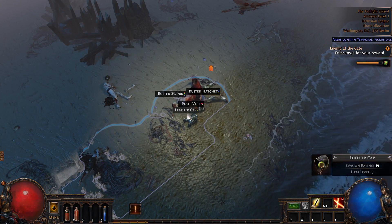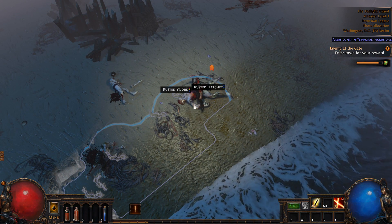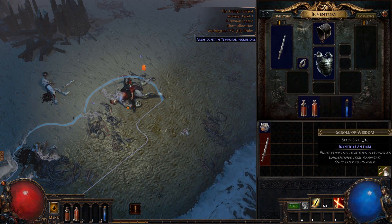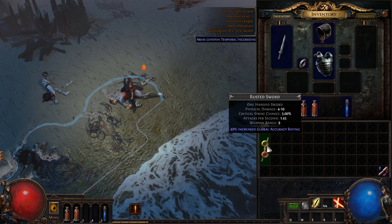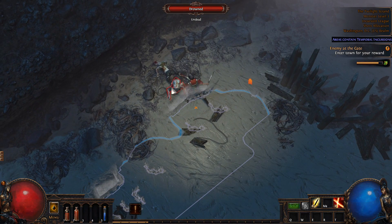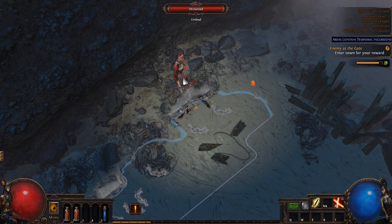I see a blue sword, an iron ring, a leather cap. There's no money — there's no currency in this game. I think if you sell stuff at the shop or at a merchant, instead of getting money you get other items.